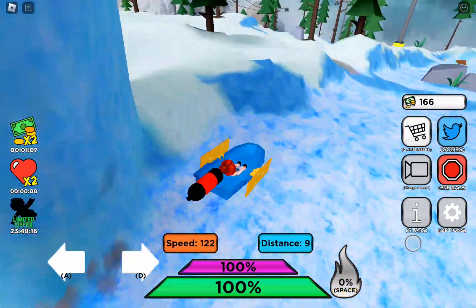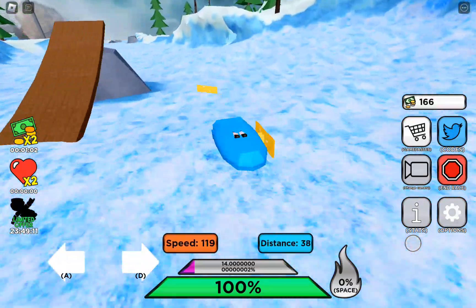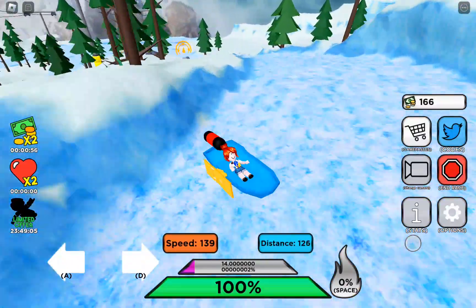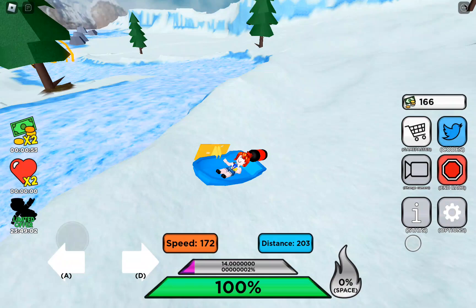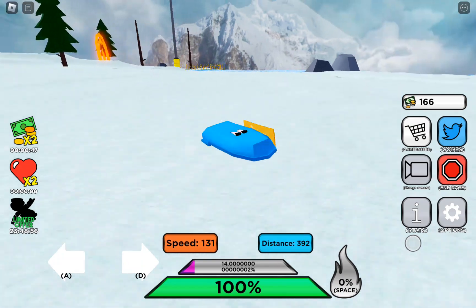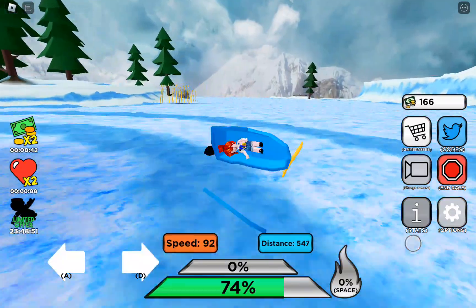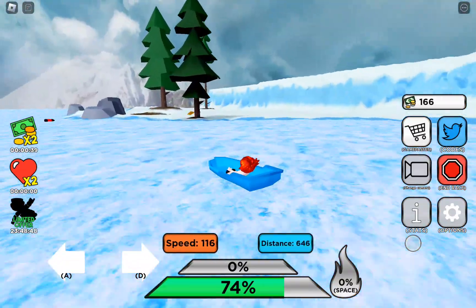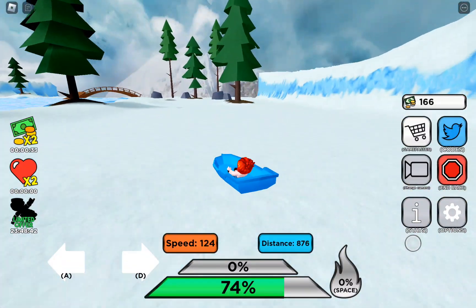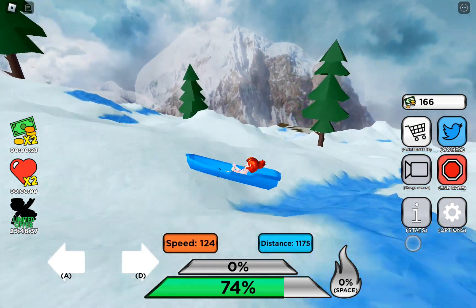We're going to use the boost again at the start. As you can see we have accidentally gotten upside down, but we might still be able to steer. Now we are just going backwards and we want to try and aim for that circle over there. As you can see now we are going the wrong way. Let's see if we can break our record from last time. We managed to dodge that well, let's keep on going.